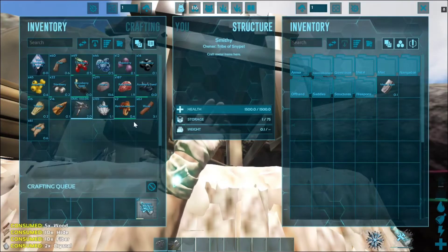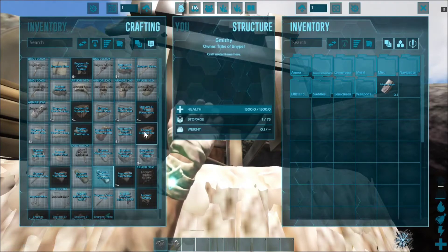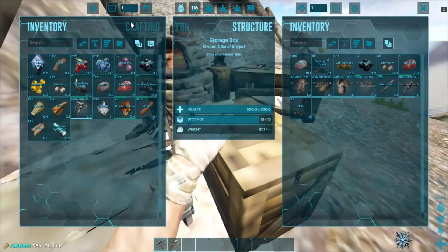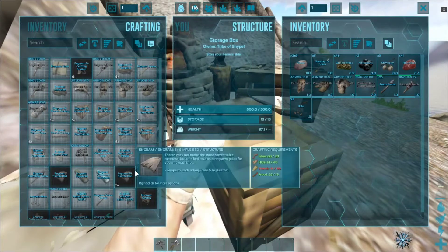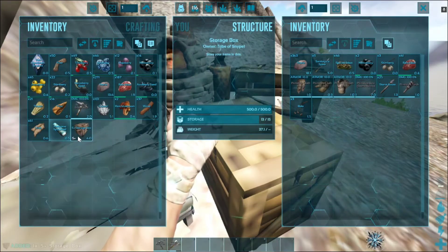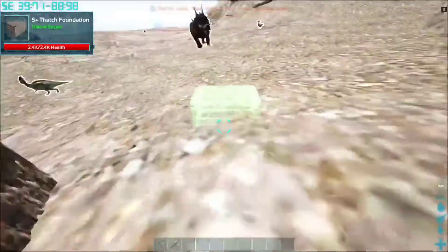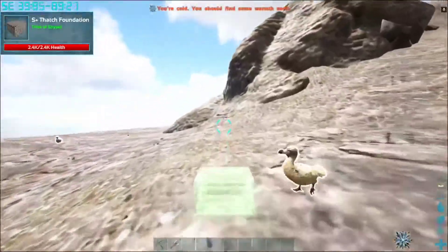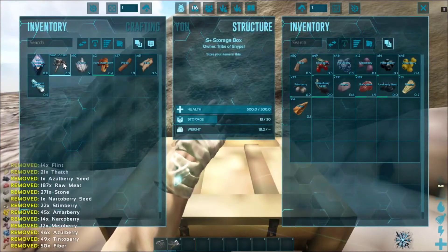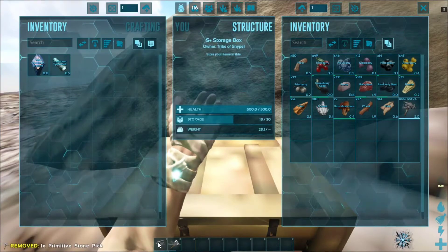That should be good. I'm also gonna craft a storage box — I don't have enough thatch. There's my thatch in here. Can I get an express storage box? Yes, there we go. And we have the awesome spyglass finally — that's nice. I'm just gonna put this one somewhere else, somewhere far away so nothing can touch it. There we go, just like that. I'll put all the stuff in here, crystal and stuff as well.